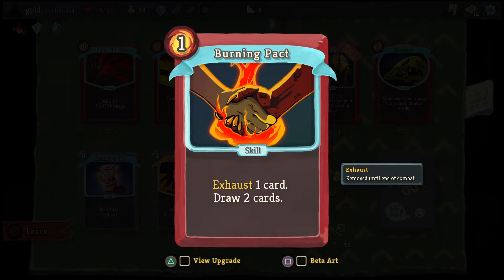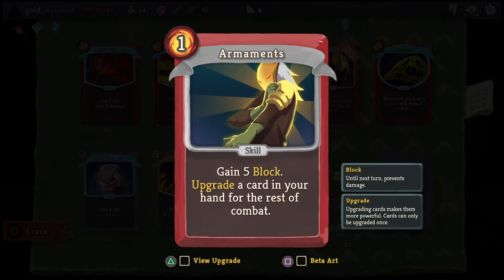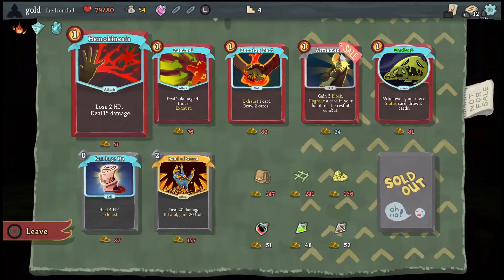Burning Pack: exhaust 1 card, draw 2 cards — exhaust removes a card until the end of combat. Upgraded: exhaust 1 card, draw 3 cards. Armaments: 5 block, upgrade a card in your hand for the rest of combat. Upgraded: 5 block, but then you upgrade ALL the cards in your hand for the rest of combat.